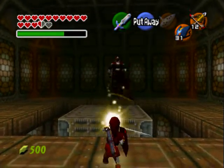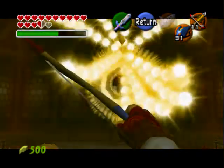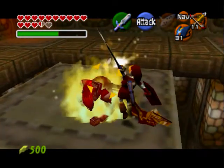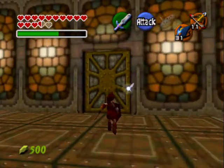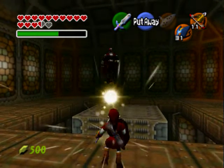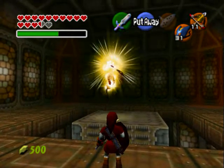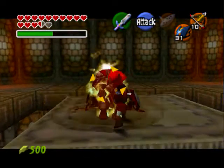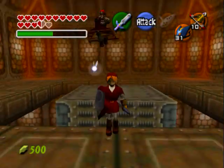Now he's gonna start getting a little tougher here, but he's very easy. He has another attack where he actually charges up or whatever. He's not gonna do it right now though, but it's very easy to hit him back with it. There was another trick where you use your bottle to actually hit this guy. Alright, hurry up and die. Oh my god. Come on, use your attack.